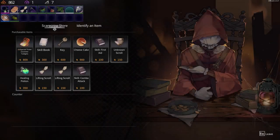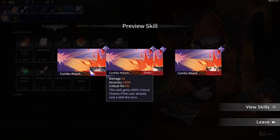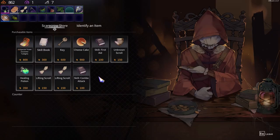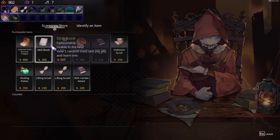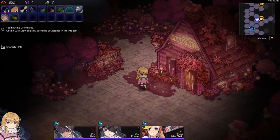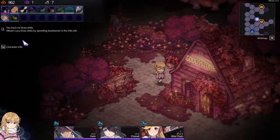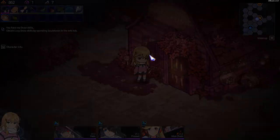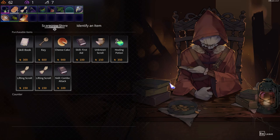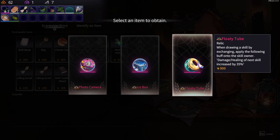Checking the shop — there's a cheesecake and something recoverable. There's that combo attack again: percent critical chance if the user already cast a skill this turn. Let's keep the money for now. There's a ticket for equipment or something. I don't need the equipment though; I think there are relics in it. The floaty tube applies a buff onto the skill owner — damage healing, next skill increased by 35 percent.